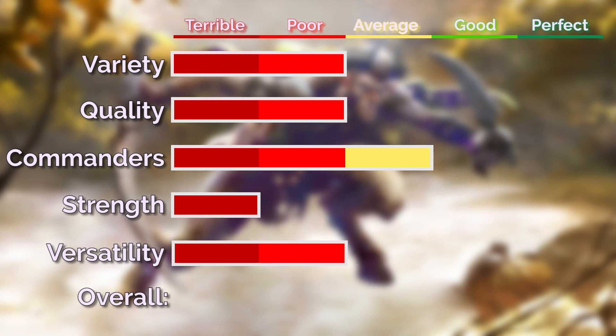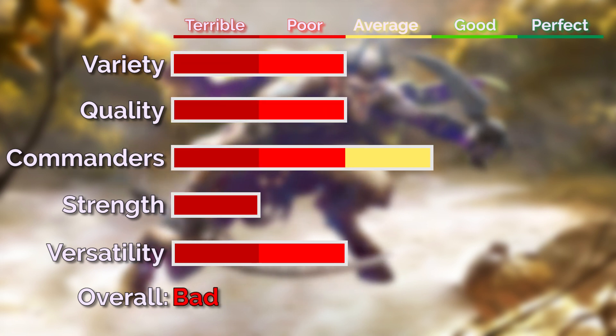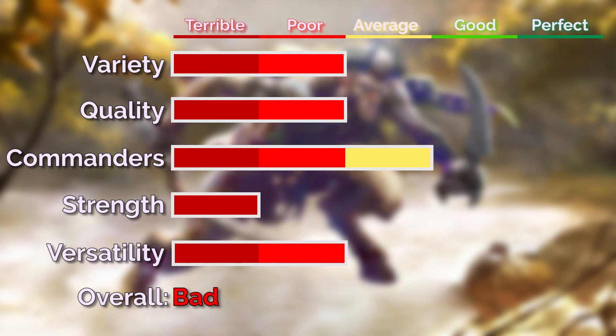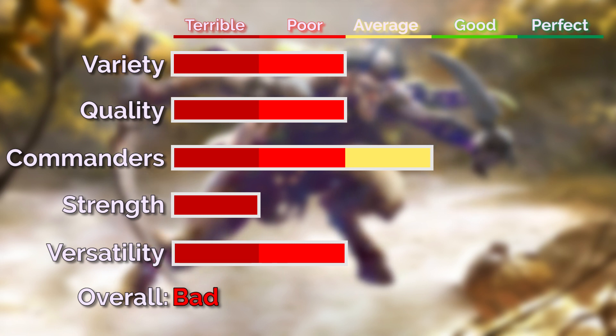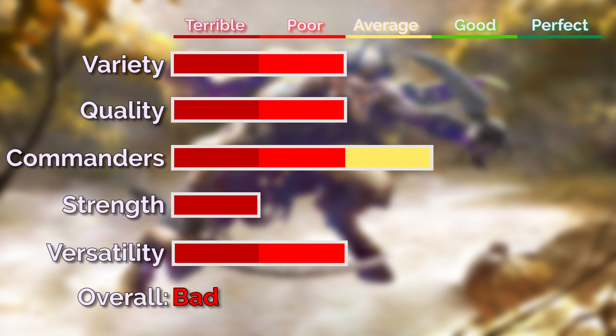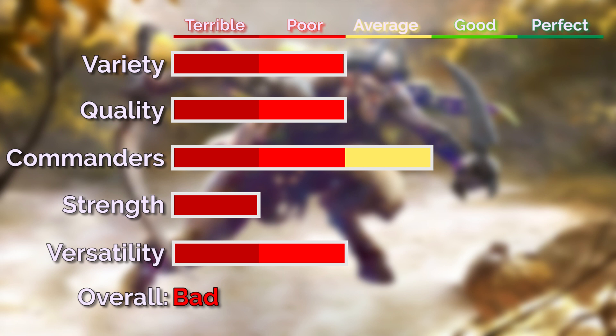One Satyr deck will basically look the same as another since there are only so many choices you can make while still running a decent number of them. For that reason I'd rate them as a bad tribe currently. This is a good example of a tribe with a good commander and some solid themes but lacking the density for a 100-card singleton format like Commander. Another 10 to 15 Satyrs to round out the numbers with some more rare Satyrs to push the power is really what's needed.